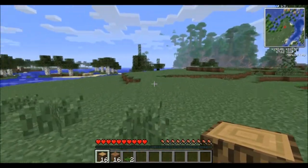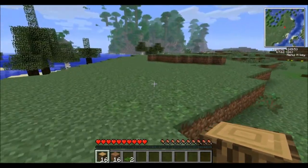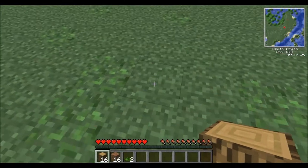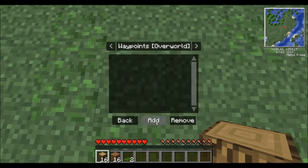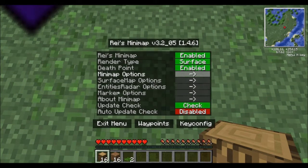One thing I wanted to show you guys is how this raised minimap works. As you can see in the top right-hand corner, you get this thing called the raised minimap, which is really cool. I think I spawned right about here, so we're going to hit N and set up a waypoint. I'll hit Add and call this one 'Spawn,' and you can change the color and that sort of thing.